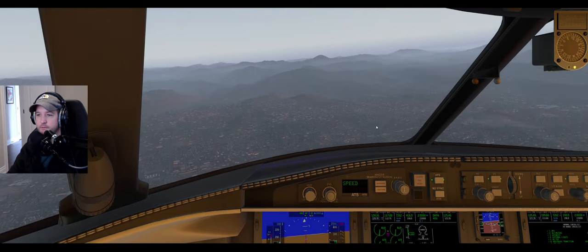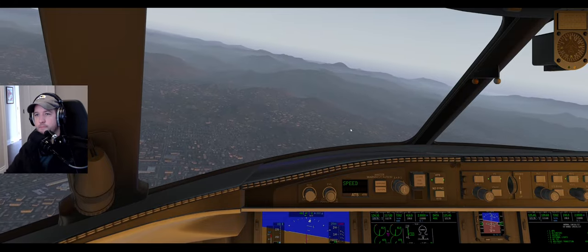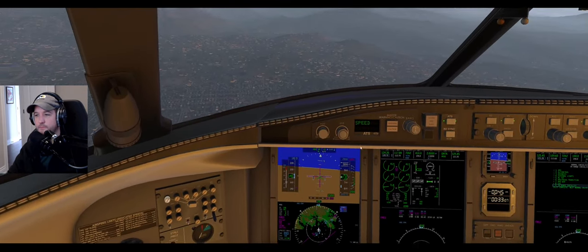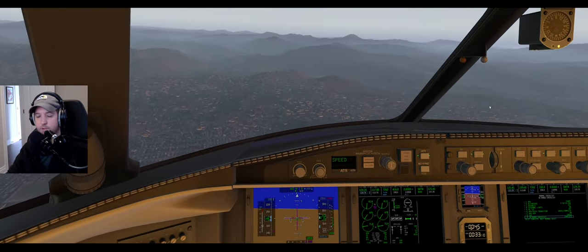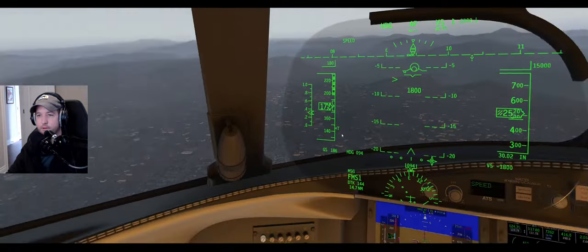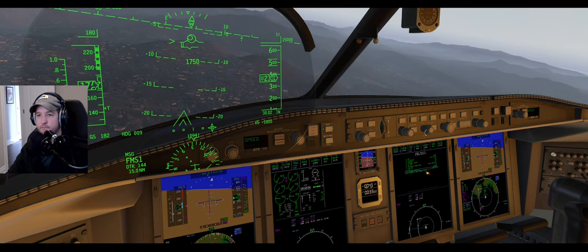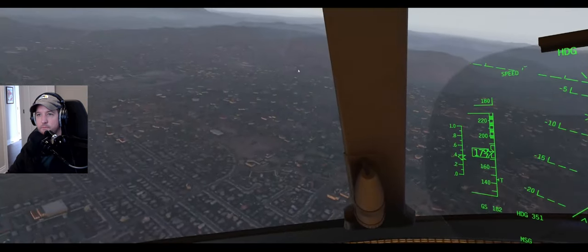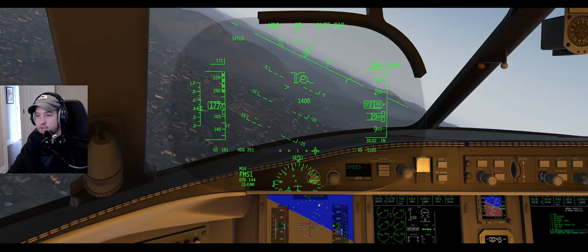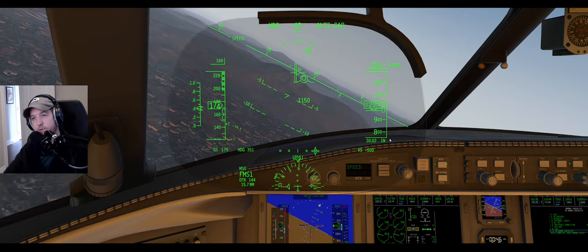Zero Charlie Sierra, contact Gillespie Tower 120.6, happy landing. Over to tower, Challenger zero Charlie Sierra, 120.6. Let's do another notch of flaps. Clear for the visual 27, clear to land. Let's get a left turn going for the base. Be back to 160. Gear out, spoilers coming up. I am on tower. Direct, execute, nav mode. Keep that turn coming, airplane. Buy myself a little bit of white space as we get lined up.